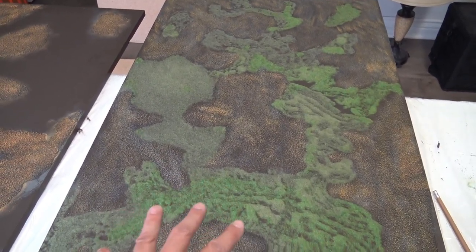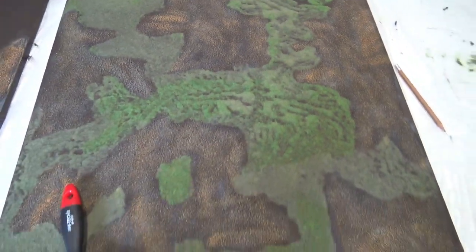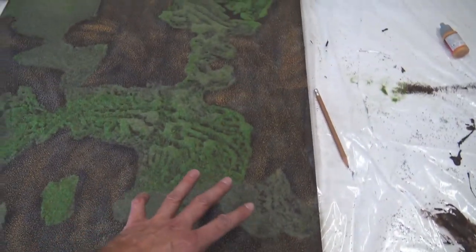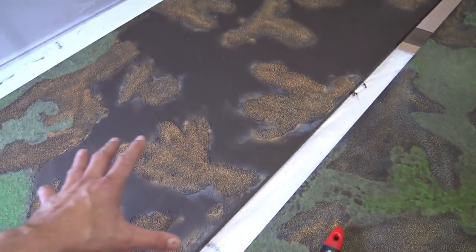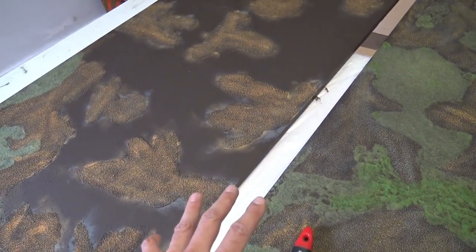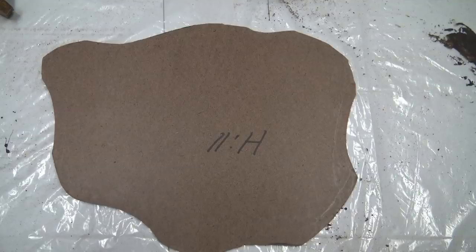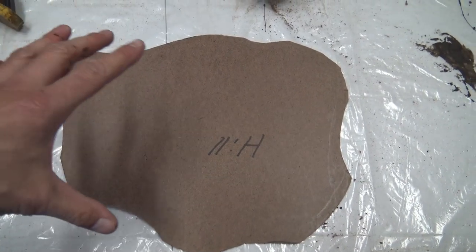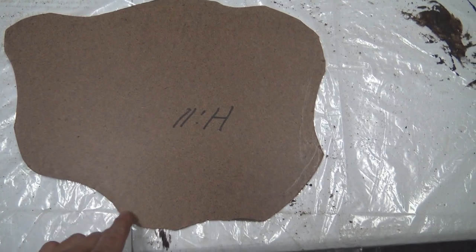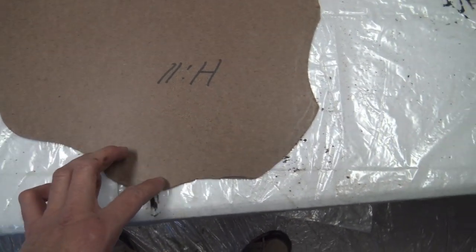I want to use more sand on the next section — bigger patches of sand with little canals of material between them. This next one won't be as bad because I know enough now to spread the static grass with my hands. This is kind of a rough draft for my hill. I think I should make my curves a lot bigger.